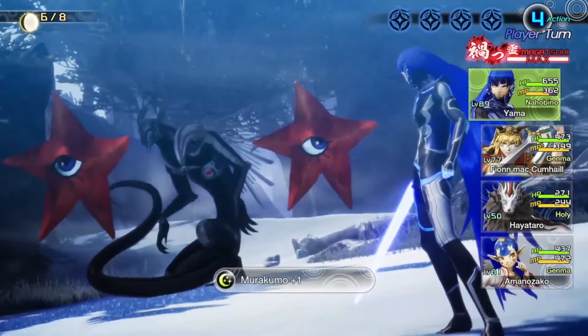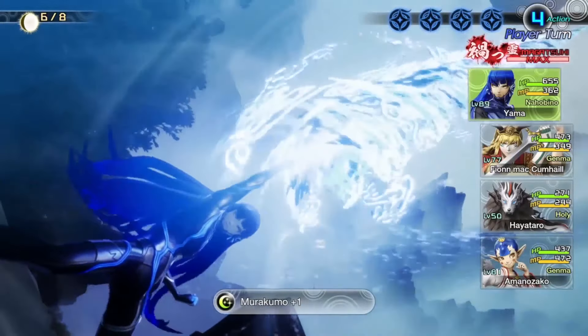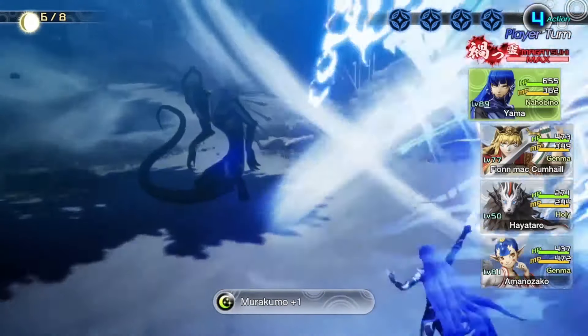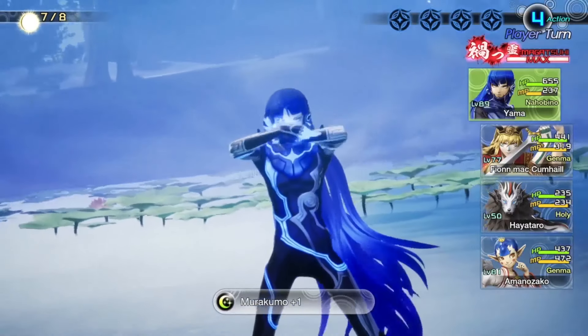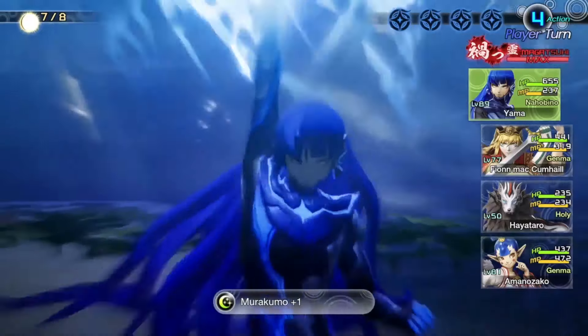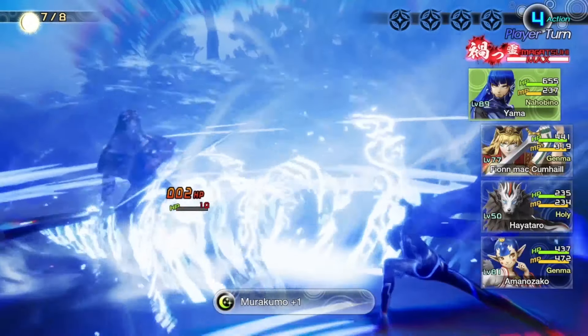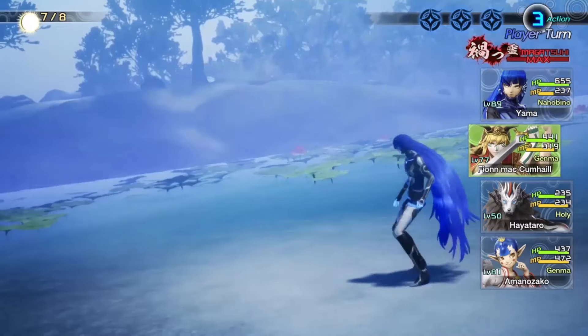Severe, almighty damage — Murakumo is easily one of the strongest and most useful abilities you can get. Sure, the SP cost on this one is steep, but everything from its raw power, visual appeal, and straight-up usefulness has this move blowing the previously mentioned Sakanagi right out of the water. Oh, speaking of which...